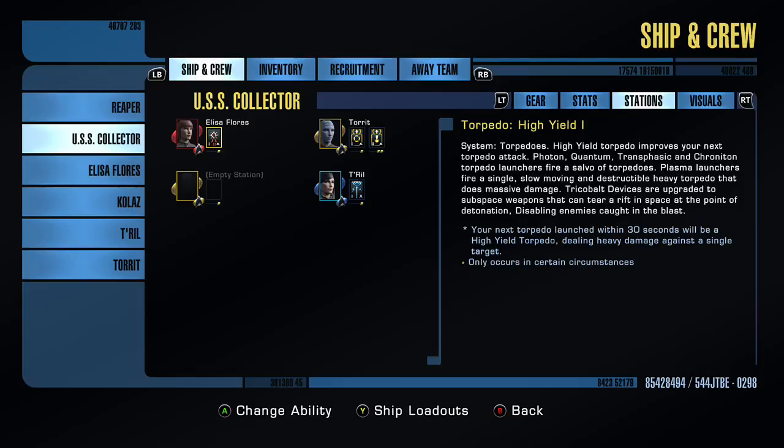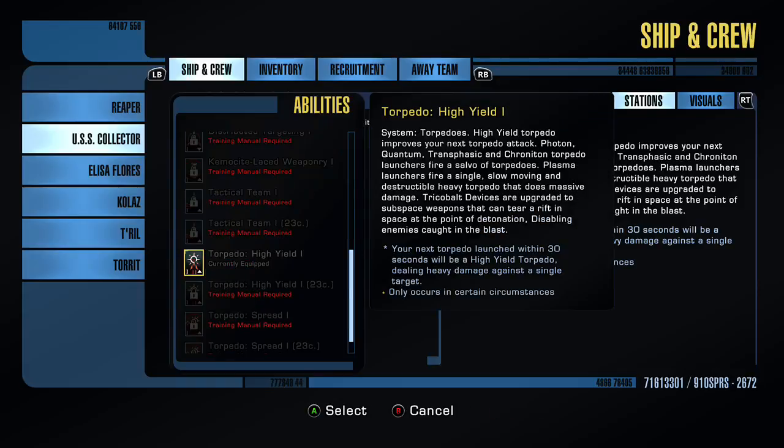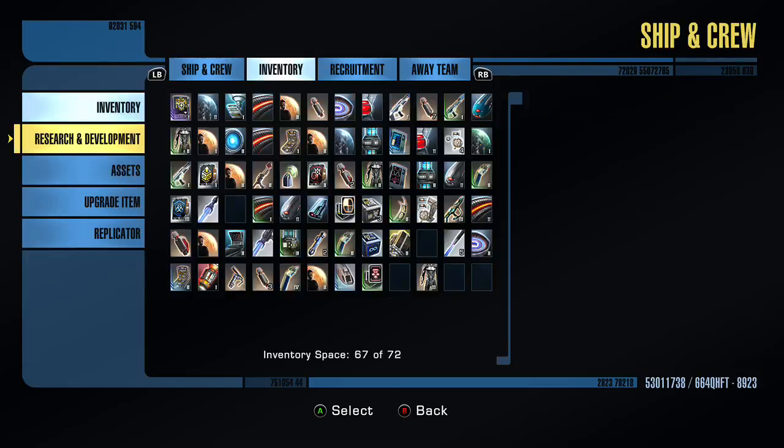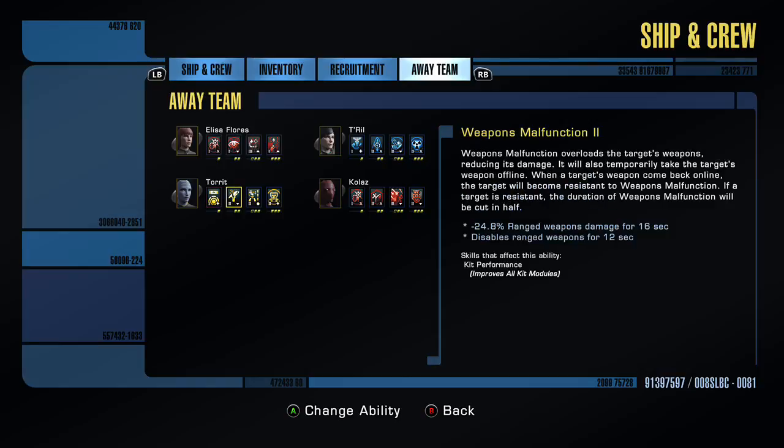I'm looking at everything here and I don't see it. You should see it — it'll be white. I see the one that's already equipped with my tactical beam. If you scroll down, they're going to be at the bottom or the top. It's just class and rank restricted, not restricted per character. That's the only thing I'm seeing unlocked — everything else is locked. It might be at the top of the screen. Let me go to Away Team so I can actually show you and guide you a little better.